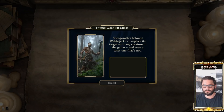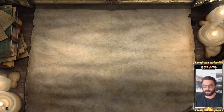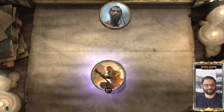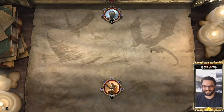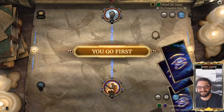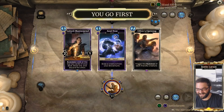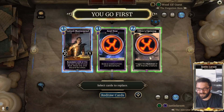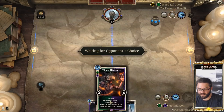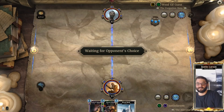We're playing against Wood Elf Guest the Forgotten Hero, who's playing Monk. Legend 2145. We'll keep Indoril Mastermind — I suspect there's a Word Wall and a Thornhiss Mage. Let's see how this works.